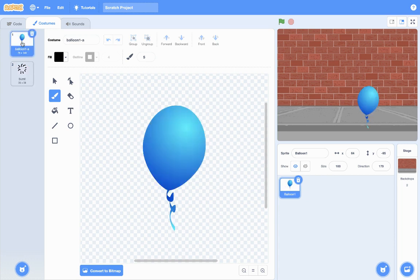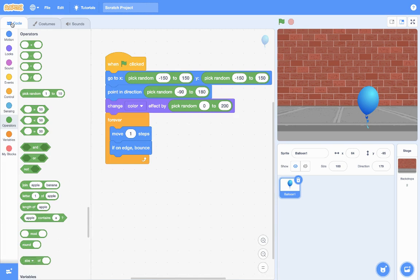Now we're going back to our balloon costume. Click on the right costume — balloon one — and then go back to your code. If your code looks like this right now, then you are in the right direction.